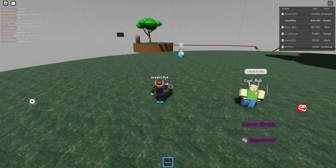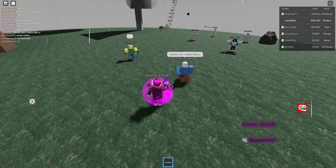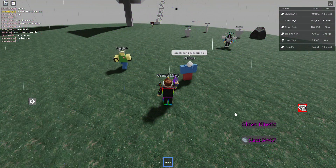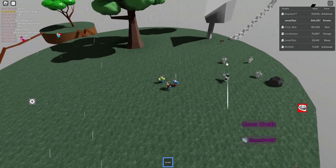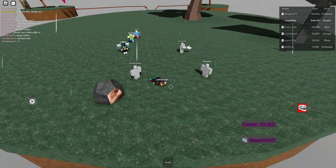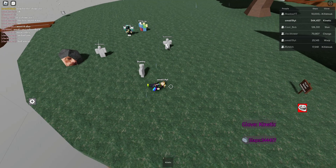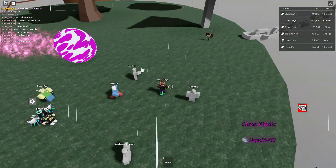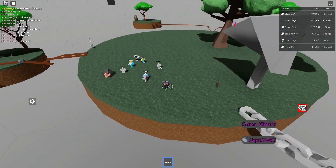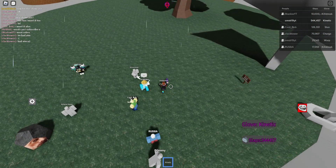The more you get slapped, the more power your thing gets. So like, let's say this guy keeps slapping me — it just keeps on slapping. And then I use the E ability and as you can see, it went a little further.